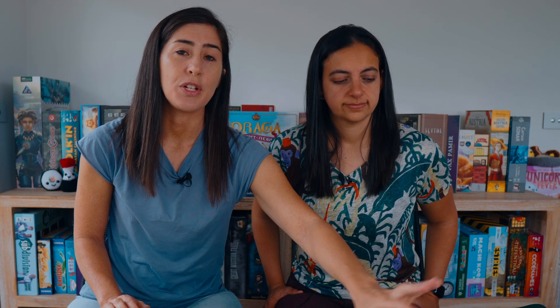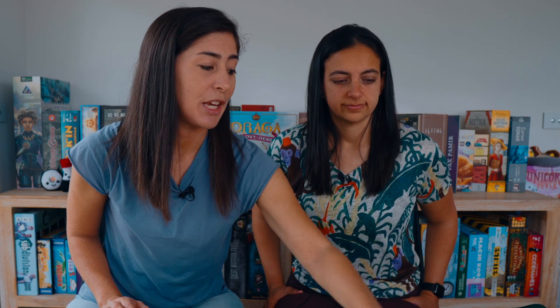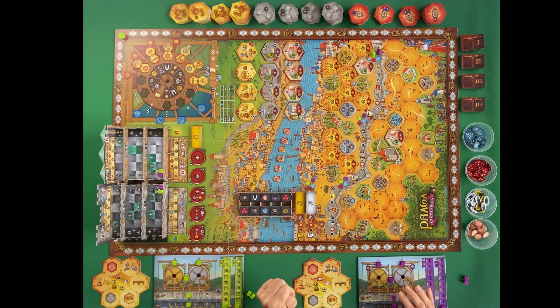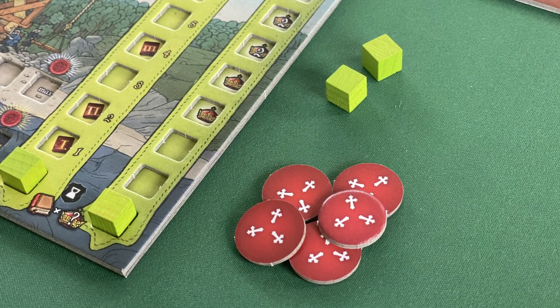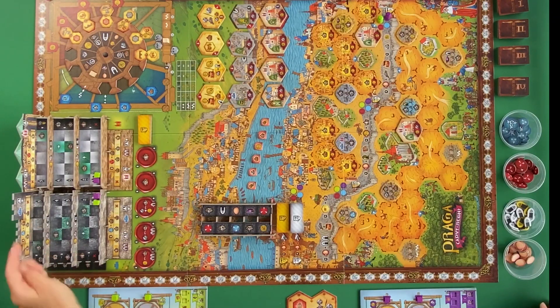Depending on the tiles you're laying, it might trigger an ability in the Cathedral or Hunger Wall. You're trying to move across rows to improve the value of tokens, and also move up the column. For example, you start with no victory points on the Hunger Wall, but if you can get to the top it's worth 22 victory points at the end of the game.